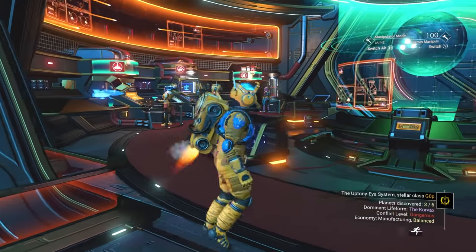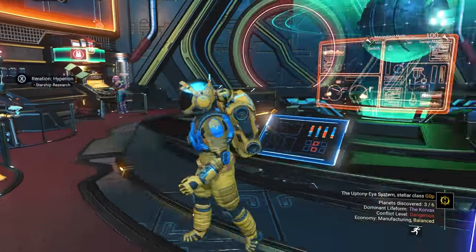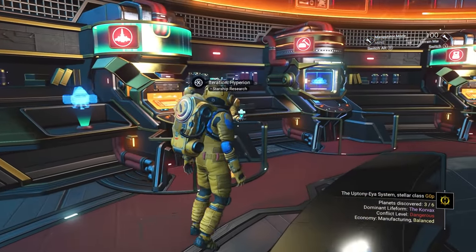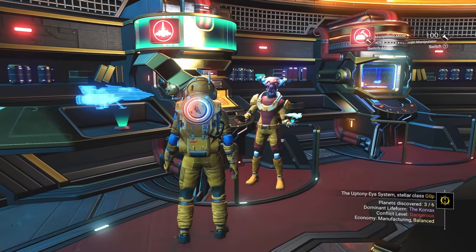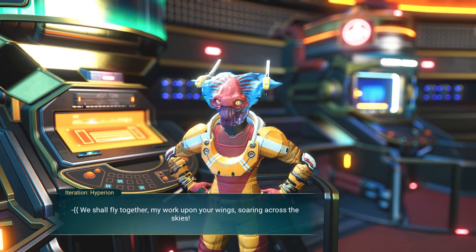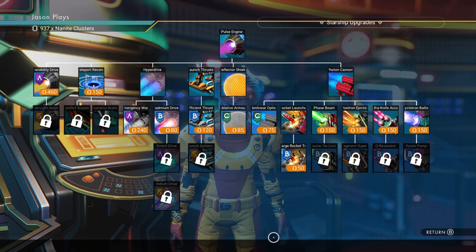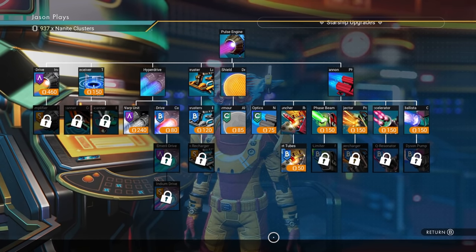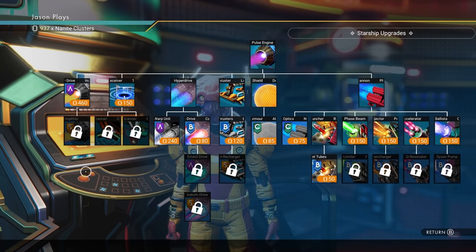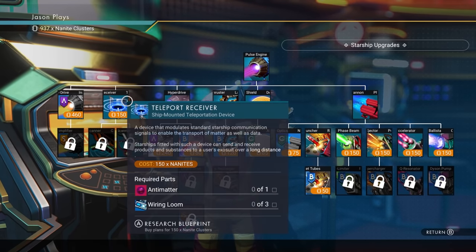We're going to need to find a trade outpost in order to find our settlement. Once you get back here, the Starship Upgrade Kiosk is right here on the left — Hyperion, with the cool horns — he will sell you some upgrades for your ship. Once you get in here, you're going to need some Nanites in order to do it. I have no upgrades because I just started my save, but what you're really focused on is right over here on the left.